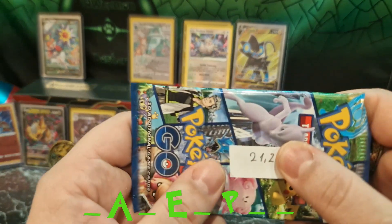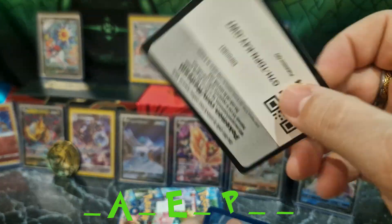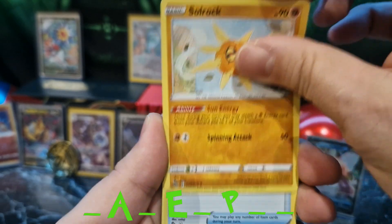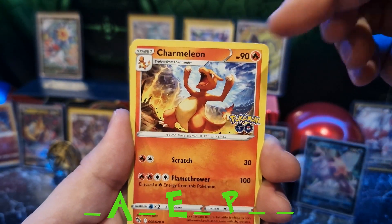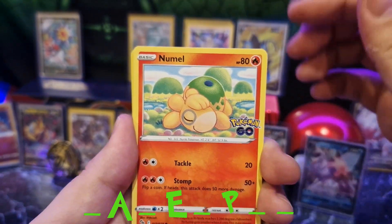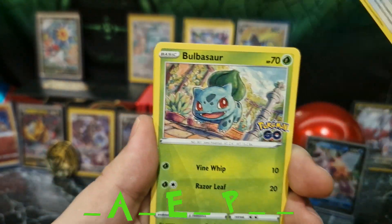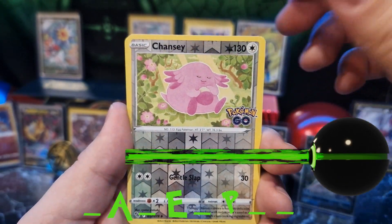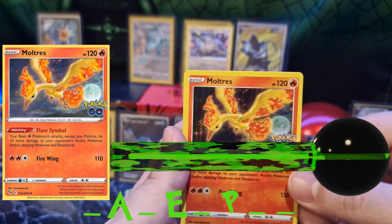From the first two packs — next up, 21.2. Fighting energy, Soul Rock, another egg incubator, Charmander, Charmeleon, Eevee, Venusaur, Bulbasaur, Chansey, and Ampharos holographic.